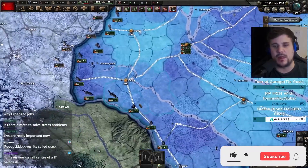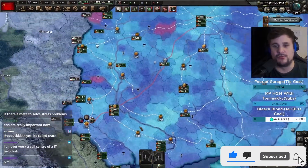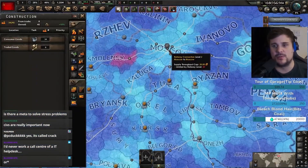Today's video is going to be a little guide on how to min-max supply. Basically, you can see each supply hub here has a maximum supply of 20. That is determined by the route back to the capital. In this case you can see here we've got number 2.